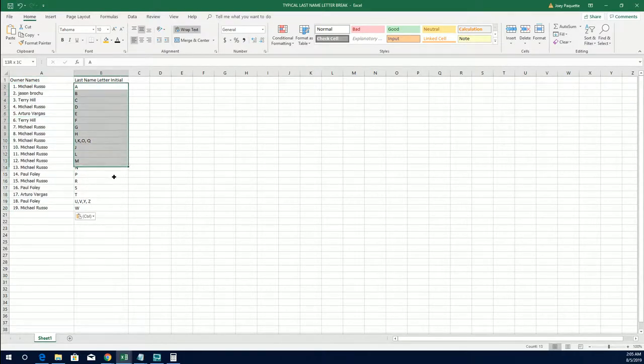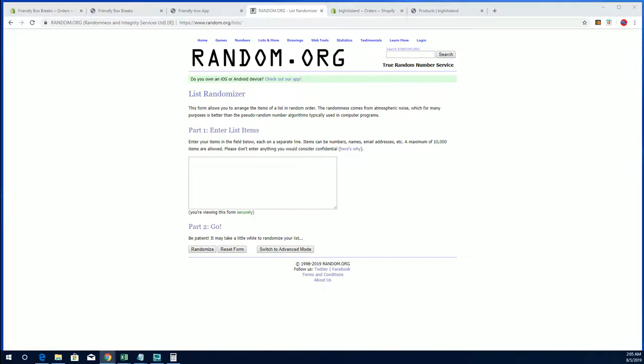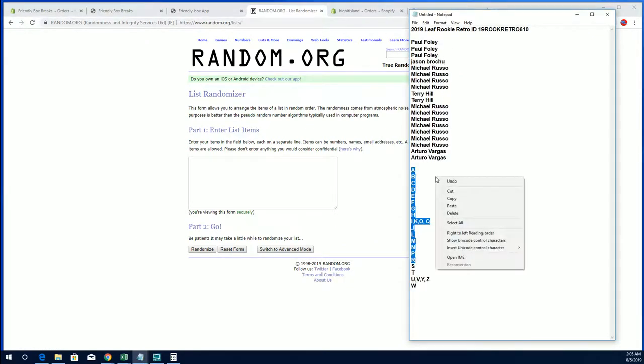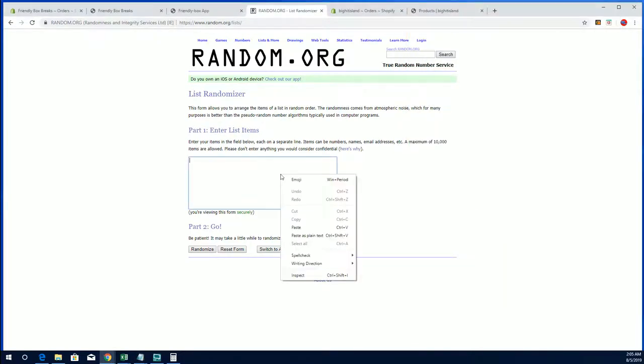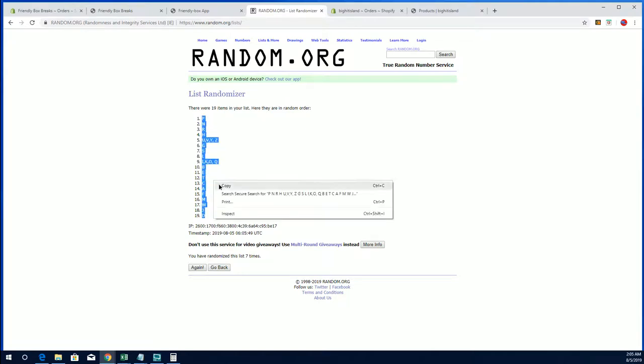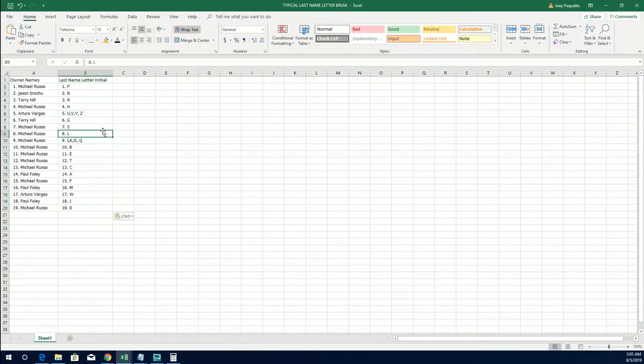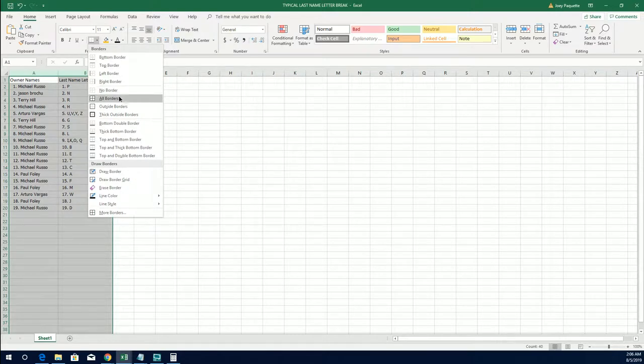Yeah, no kidding, right - letters are next. All right, A to W. All right, P down to D. All right guys, last name letter - last name starts with here, rookie retro.